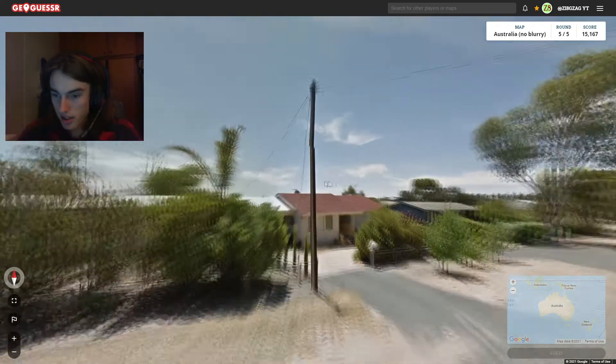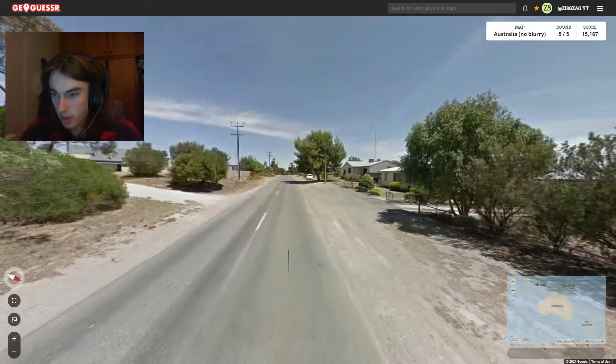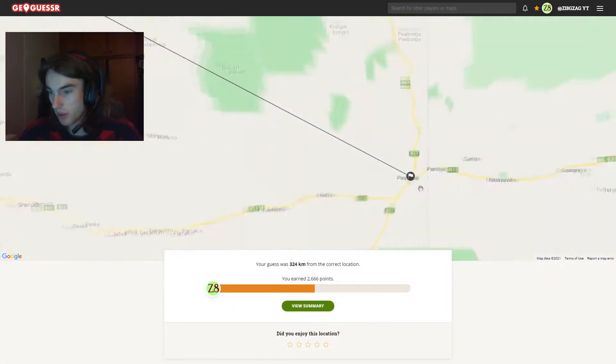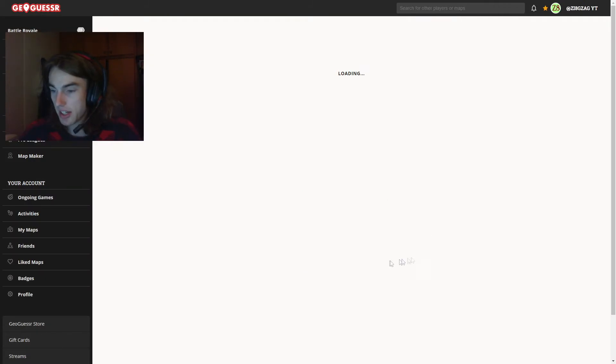Next one is SA, hopefully, based on these poles. Where do I reckon? Maybe Yorke Peninsula or something. No — whoa, in Pinaroo, just on the border. Okay, so we've got a five streak — first five streak going here.